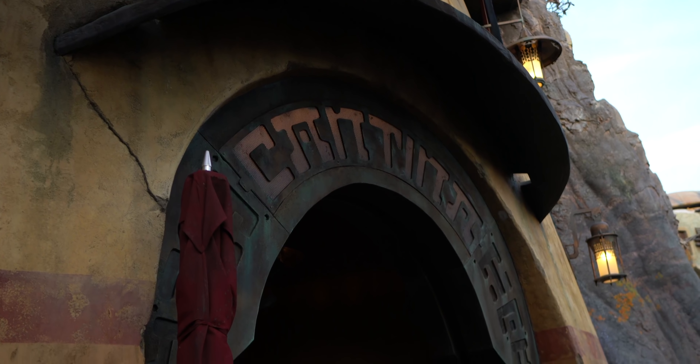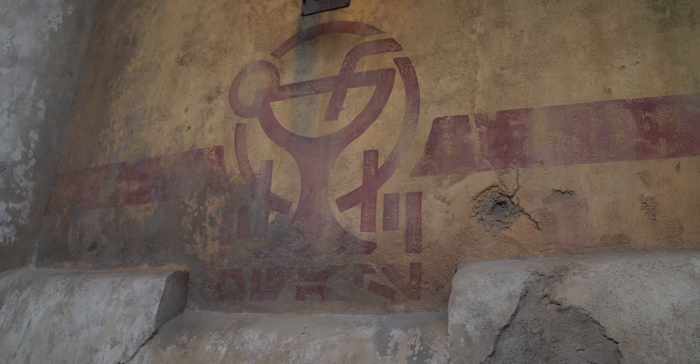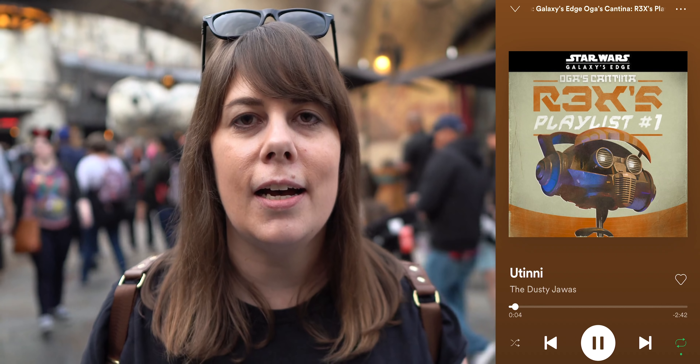In Chapter 2 of The Mandalorian, the Jawas get their giant egg — the Suka. It turns out that egg is actually pretty infamous all around the galaxy. There's actually a song inside Oga's Cantina that DJ R-3X plays on his playlist called 'Utini' by the Dusty Jawas. That's a song all about the egg, the Suka, and you can hear them chanting 'Suka' in the background — it's been here all along! It's actually one of my favorite songs on that playlist. You can download it on Spotify, Apple Music, whatever. It's a good one.